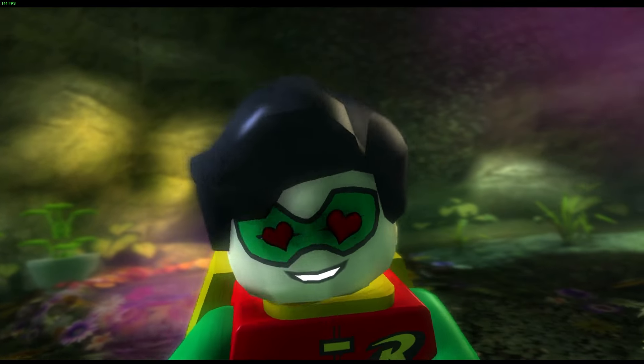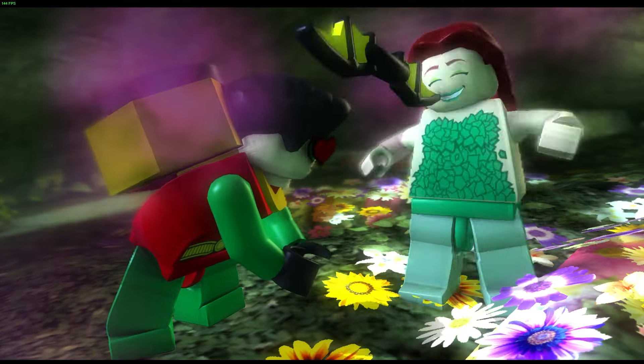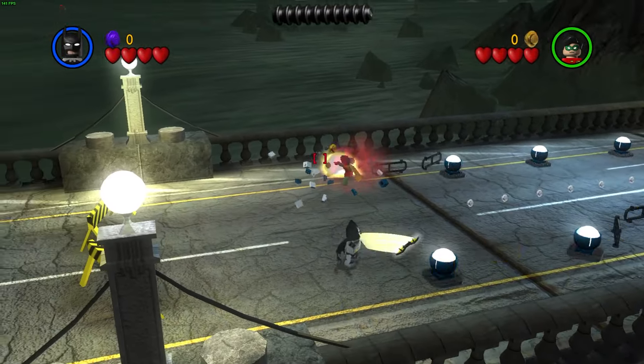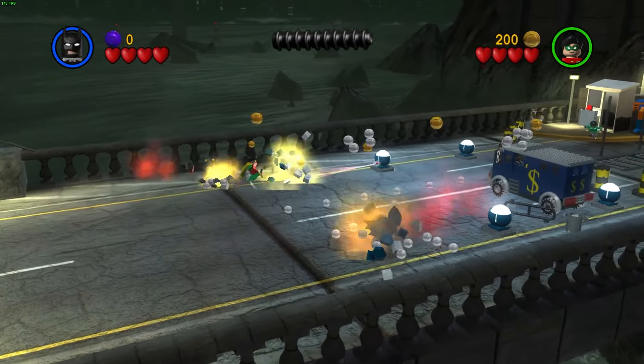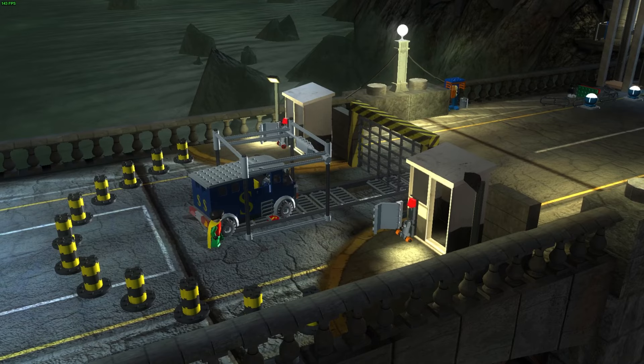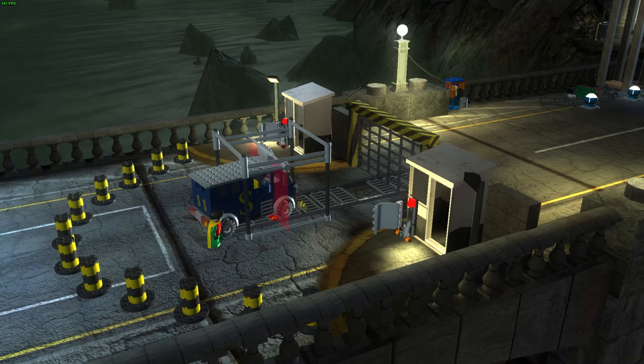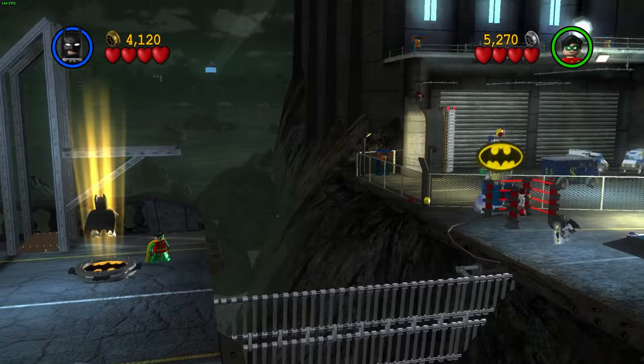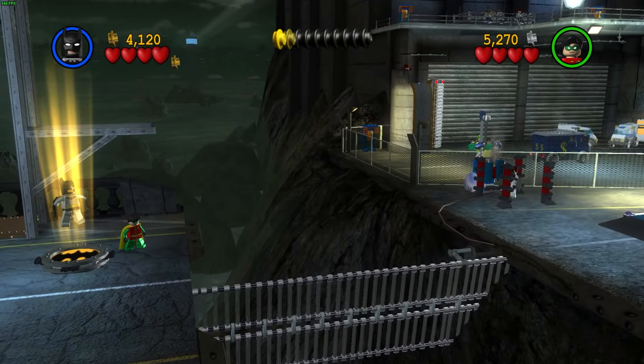After putting Poison Ivy in jail, we moved on to the last mission of the Riddler chapter — The Face-Off. The level begins outside the Gotham City vault where we needed to find a way to get across to the bank. We had to build a scanner, get in a truck and scan it, get to the other side of the platform, and destroy some things so the second part of the bridge could go up and let us cross.